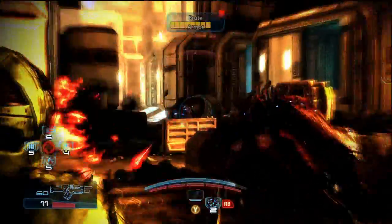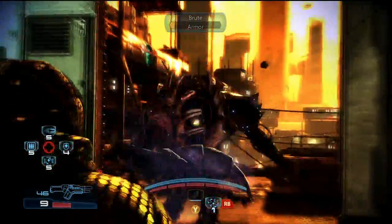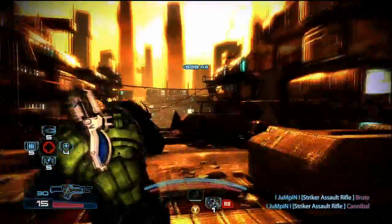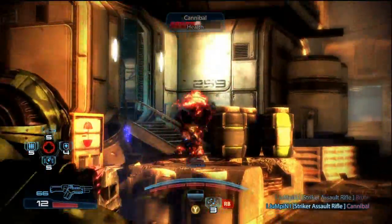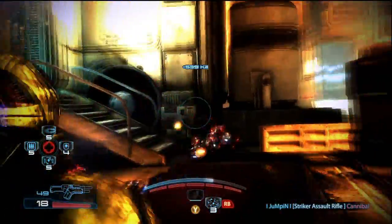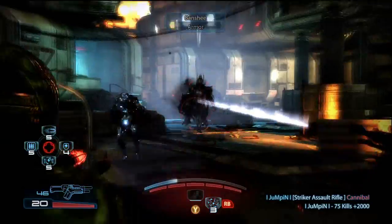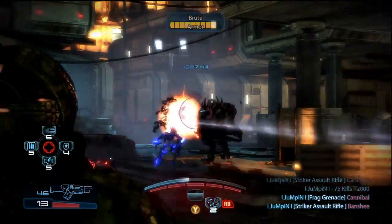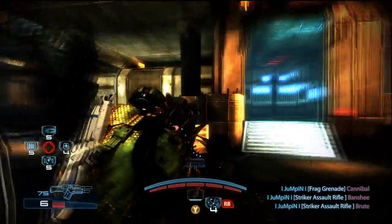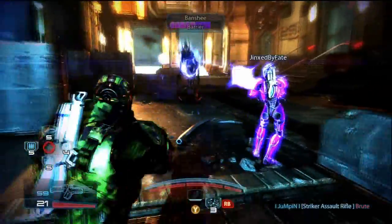It's not really all about killing the Banshees — it's more about just killing the smaller things first, so that we can actually focus on the Banshees. Once the Banshees are the only thing left, you're really not going to have much problems. Jinx is on the other side of the map and the Banshees are on him, so he's just kind of running from them and shooting them a little bit here and there, while I'm on this side of the map pretty much fighting and killing most of the smaller enemies. As you can tell, this gun just does an insane amount of damage to Brutes and everything — just a massive amount of damage to most of the enemies.